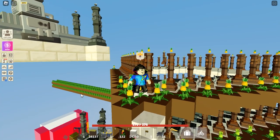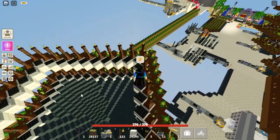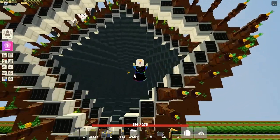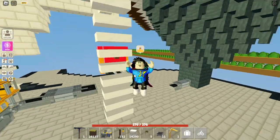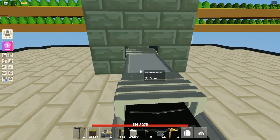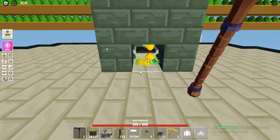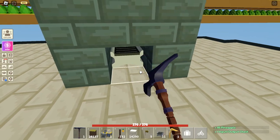I kind of ran out of seeds, but after that you can just copy and paste it — it's really simple and you can make it as big as you want. Just make sure you don't make it so high that the pineapples start to despawn. Someone told me to make another farm in the middle — I'll try that later.